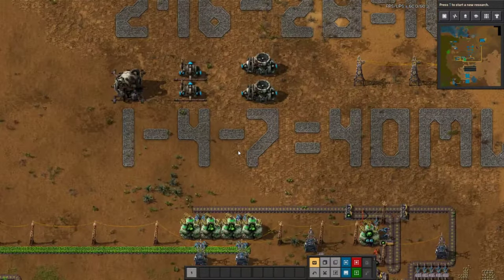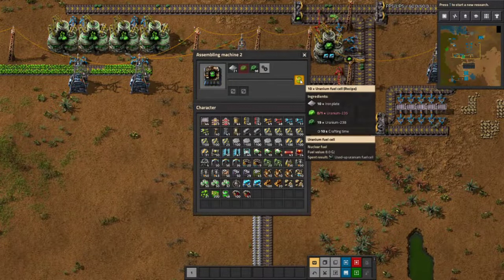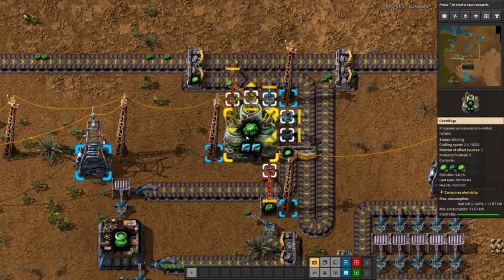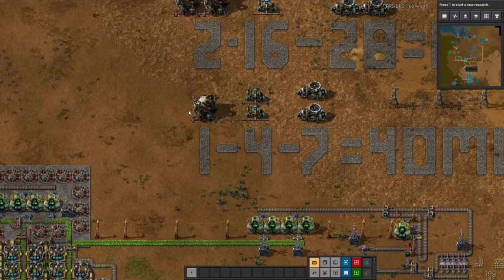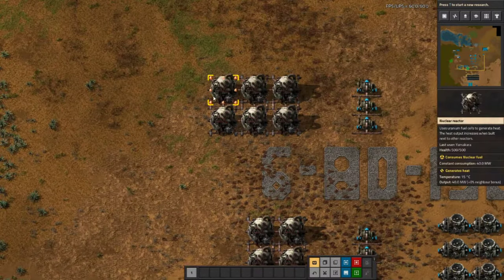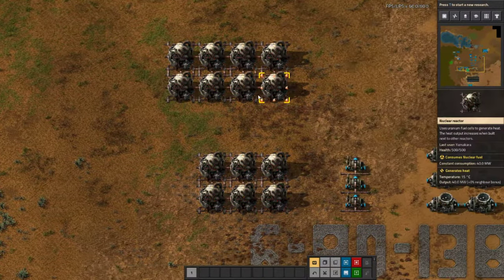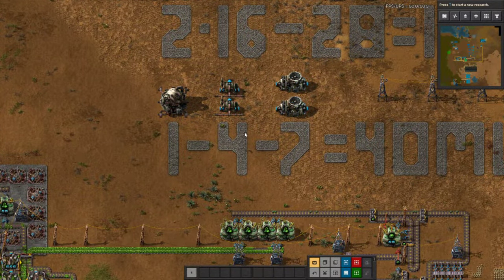Next, we're going to go over the ratios for nuclear power. Now that you have your nuclear fuel and uranium fuel cells being generated, you need to decide how you're going to build your nuclear reactor. You can build one reactor, two reactors, four, six, or eight. I normally do four personally. The ratios on this are actually kind of important — if you build one reactor and 50 heat exchangers, it will not work. You need to know the ratios for this to work properly.